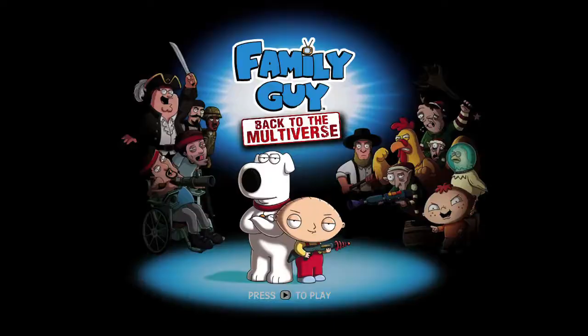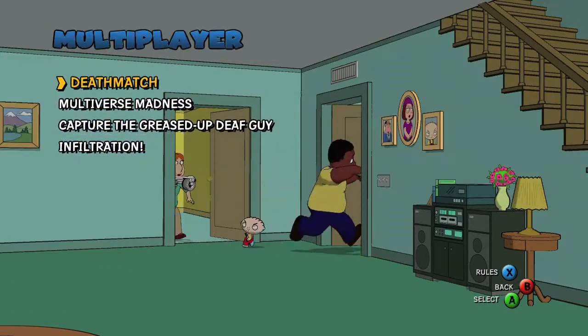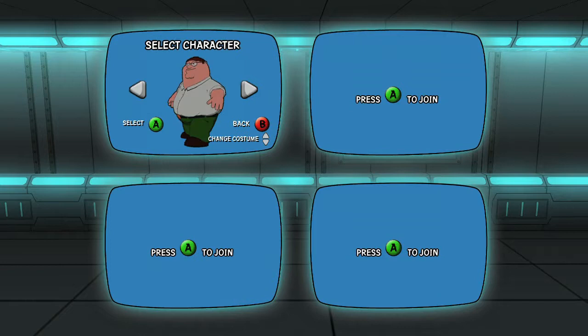Hi everybody, Sean here from VidGamiac.com. Here we are today back in Family Guy grabbing the Mr. Unpopular Achievement. This is to pick Meg in a game of multiplayer. So you're gonna need two controllers to start up a game. You want to do this in deathmatch, and then all you do is make sure you pick Meg once you get to the character selection screen right here.